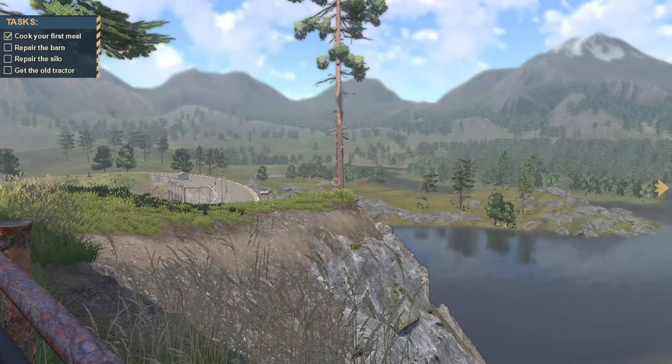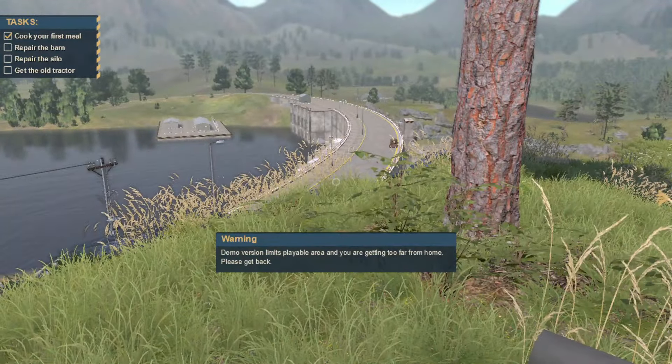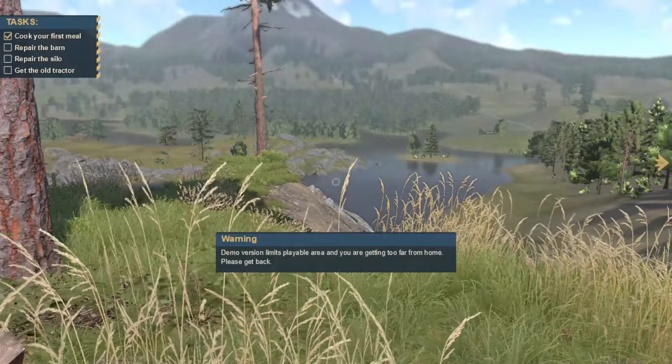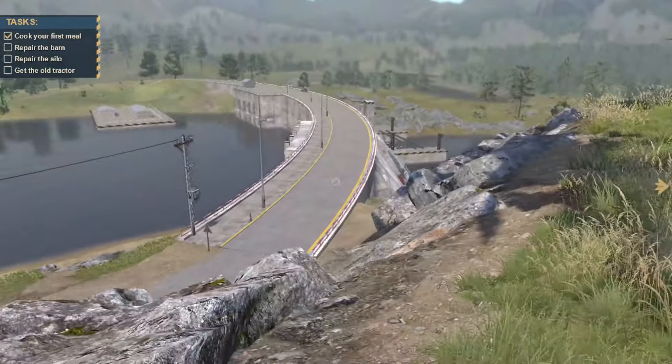We can't go there — it says we're getting too far from home, please go back. But look at that — they actually put a dam in here. That's really neat. There's actually water coming out, too.